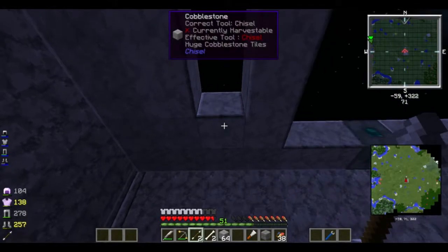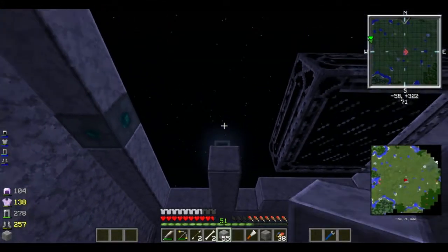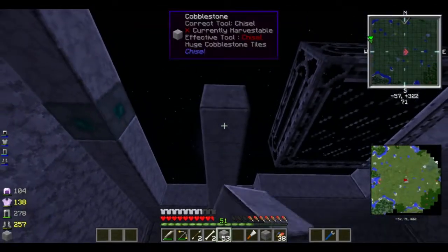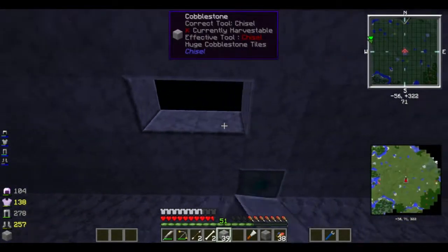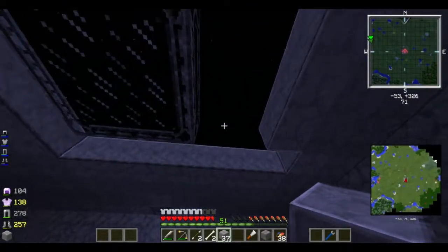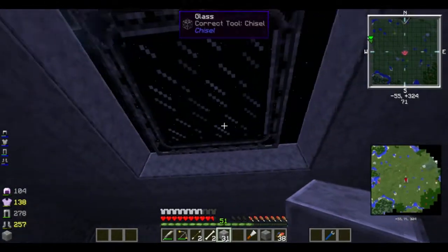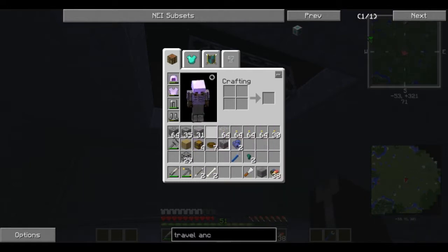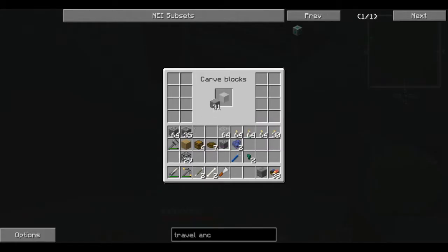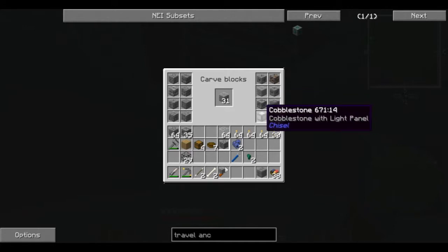I mean by all means use it to put additions on your base or build new areas — like a part of the base you saved for building another time because you knew how long and arduous it was going to be. I'm thinking about something special connecting the stone to the glass. Let's take a look in our chisel and see what we can do with some cobblestone.